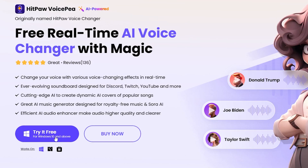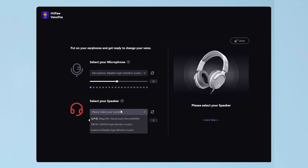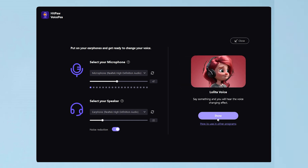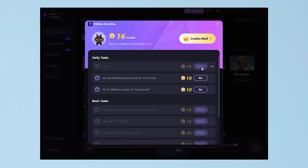Download and install it. Once you've installed the software and opened it, you'll be taken to the setup page. From there, select your microphone and speaker from the drop-down menus, then click continue and done. We are now in the real-time interface. Here are different female voices to choose, and if you want to use a voice for free, you can go to Task Center to earn credits, then redeem the voice you want.